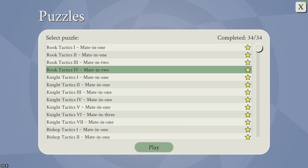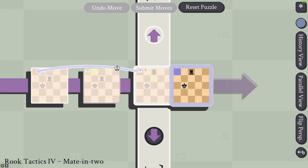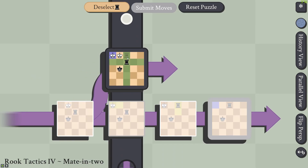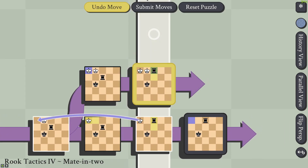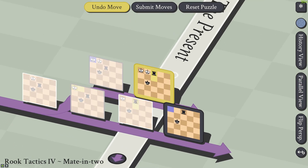For Rook Tactics 4, mate in 2. This forces the king to check, so he runs away. Similar to before, we're trapping both kings here with the rook — not both of them can escape. And this king can't take the rook because the rook is being covered by the rook in the lower frame through time.